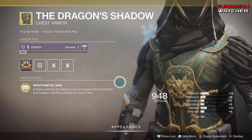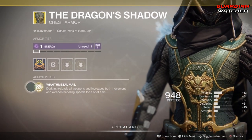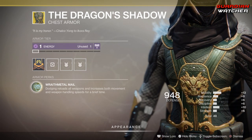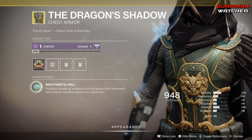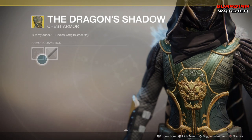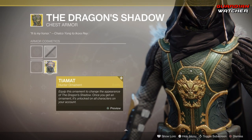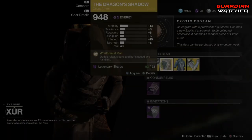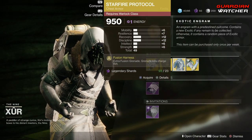But this is still a good exotic to use in both PvE and PvP. I'm definitely going to give this a Tier 2 to at least Tier 2.5 in both PvE and PvP. This actually has another ornament that looks pretty cool — it has a lion on it. Next is the Starfire Protocol.